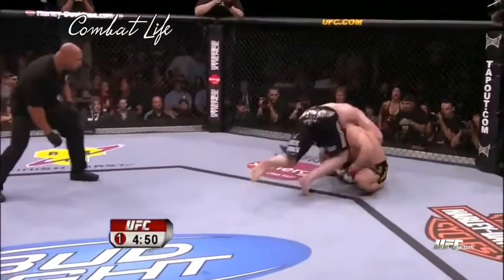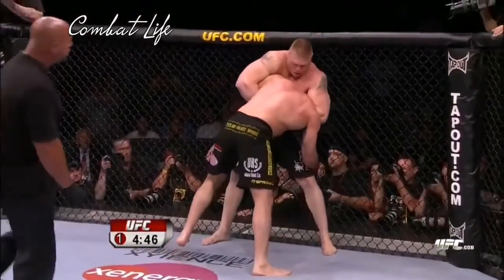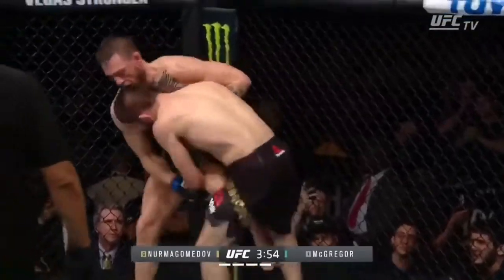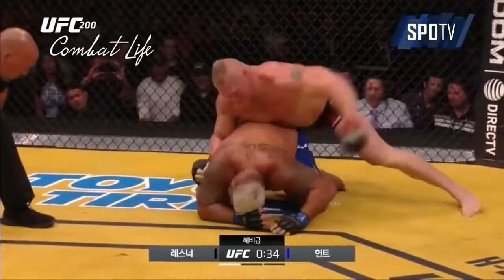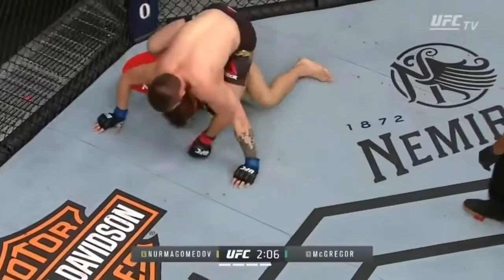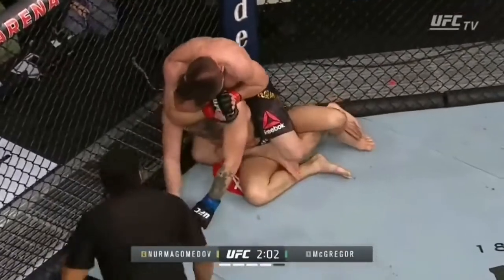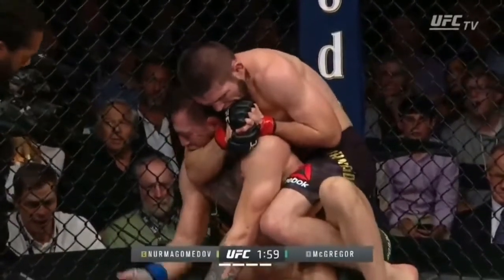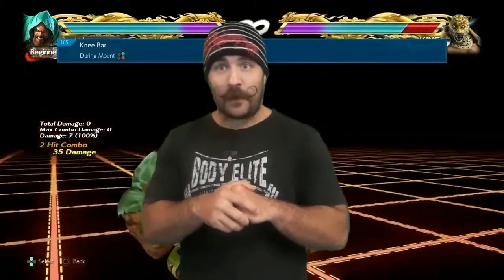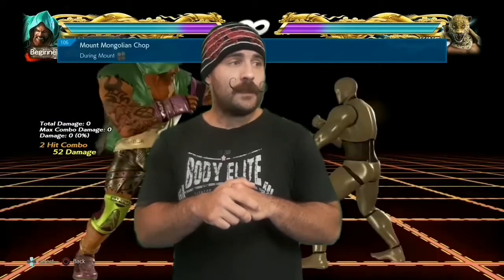The closest real-life examples we can get are Brock Lesnar or Khabib — give them better kicking ability and that could be a more accurate representation of Craig Marduk's fighting style. To summarize: use dirty boxing to close the distance, go for the double leg takedown, pin them in mount, and smash away. Go for a submission only if the opponent survives the mauling. And of course, throw in some pro wrestling moves just to show off the strength and size — because screw you, little people.